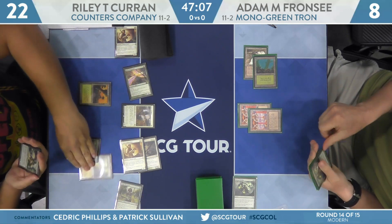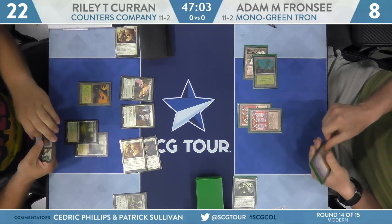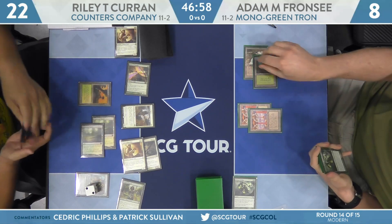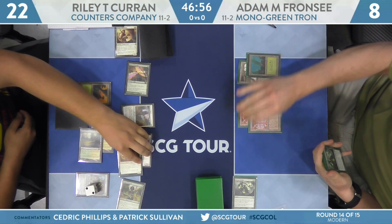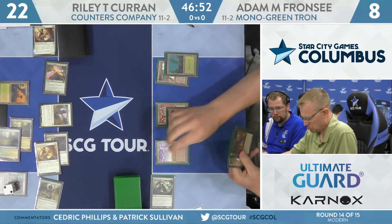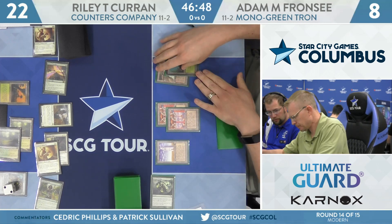Franzi has no payoff card right now. But we know how Tron likes Tron. Next turn it's lethal — I'm thinking an Ugin sandwich. I love the Tron redraw. I'm here for the sweat.